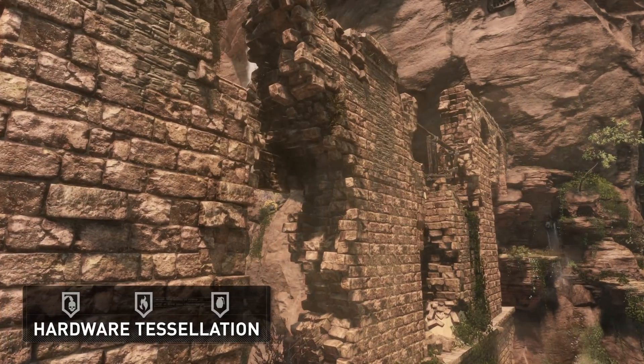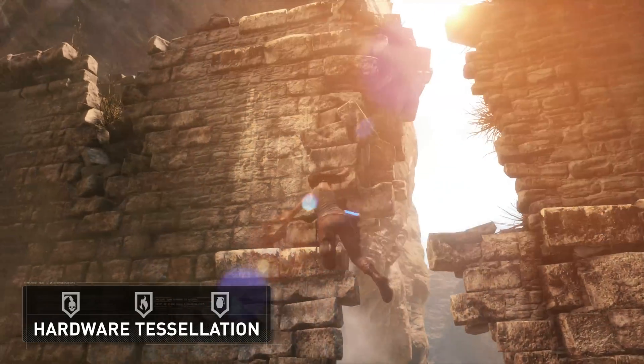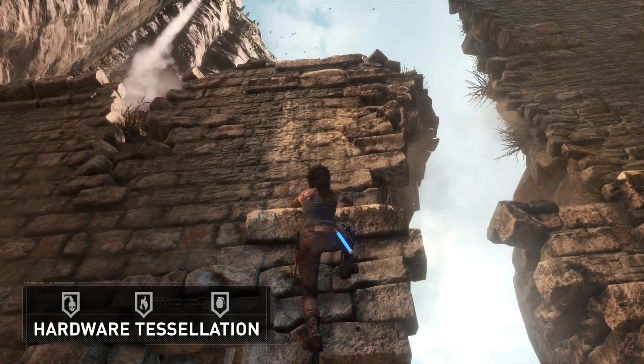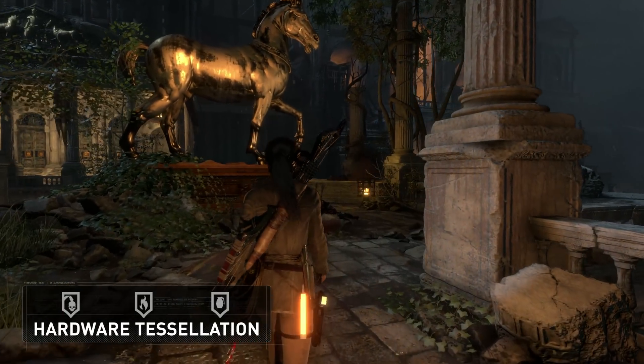Hardware tessellation greatly improves the detail of rough surfaces on the ground, rocks, and bricks. Silhouettes and surface features are geometrically represented when viewed up close, making the surfaces feel even more tangible and realistic.